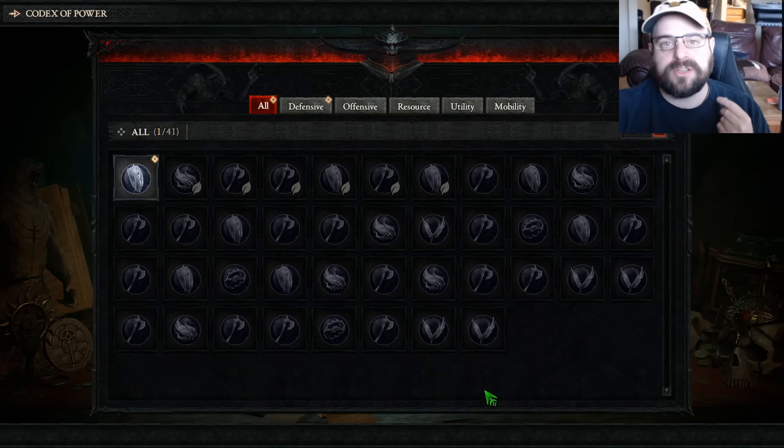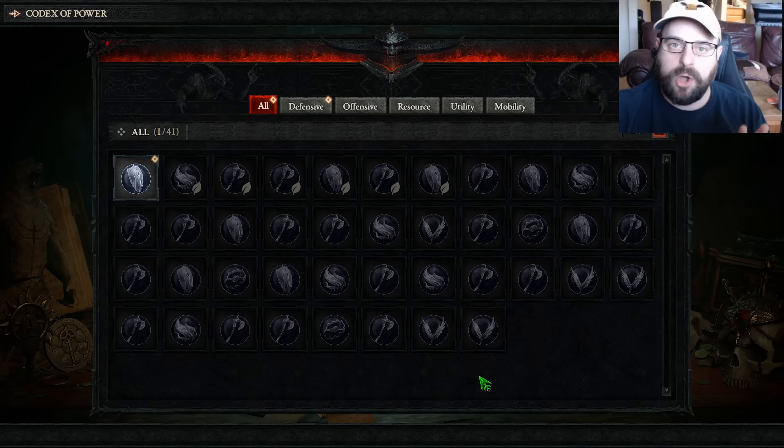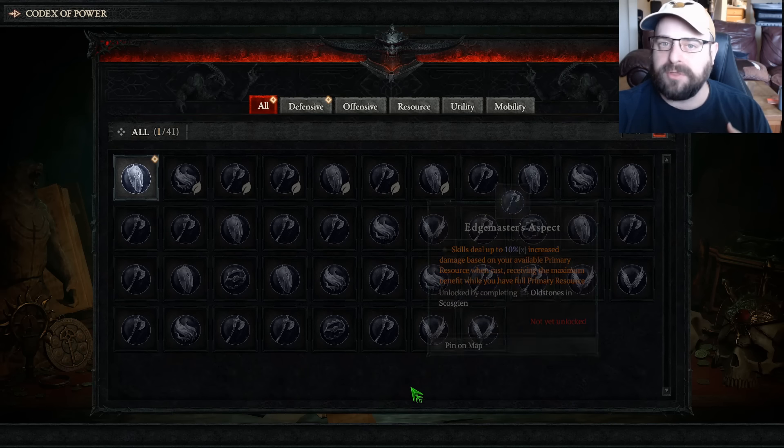Level 30 is also when you want to start paying attention to the codex of power. You do unlock the occultist at level 25, but you're going to be replacing gear really often, so I wouldn't really worry about it until about level 30.